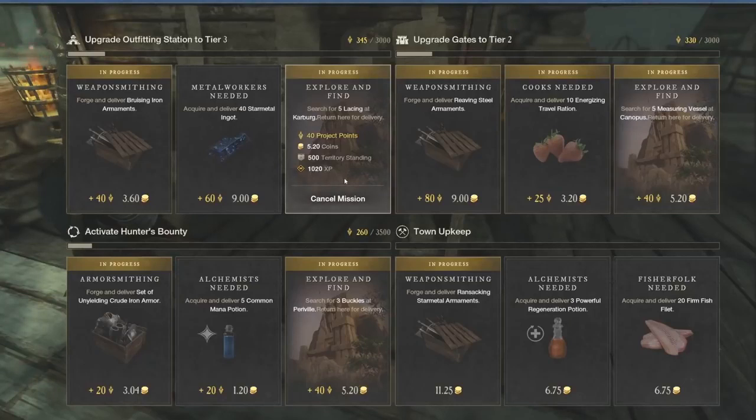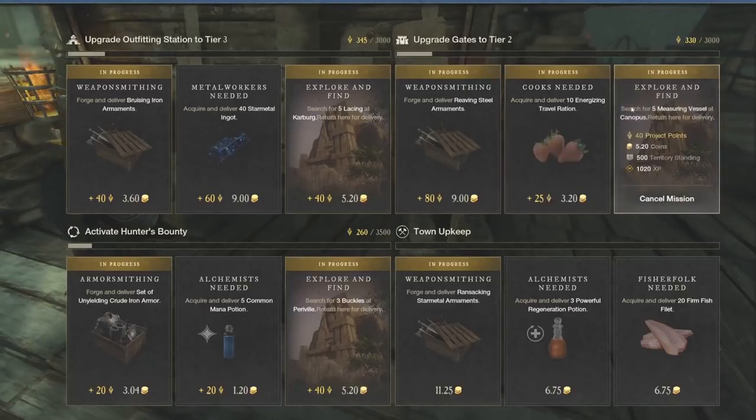This is just a quick tip giving you guys my understanding on what you should be doing with town projects. It depends, obviously, if you guys own the town — like if you want to upgrade gates to tier two, maybe you want to do these projects in the top right because you want to help your settlement out as much as possible. So it's going to depend on what you're really focused on at that point in time.